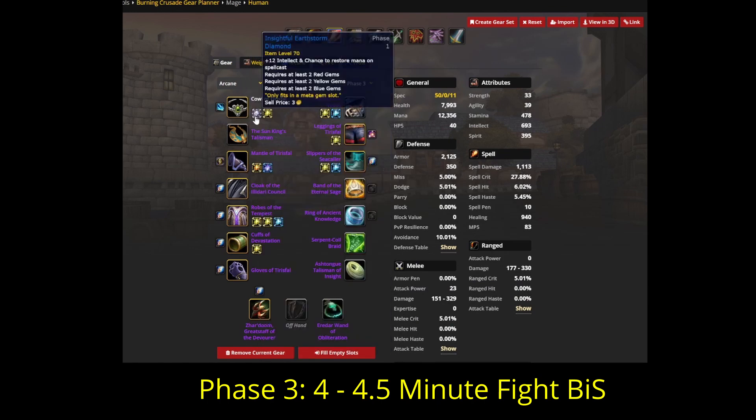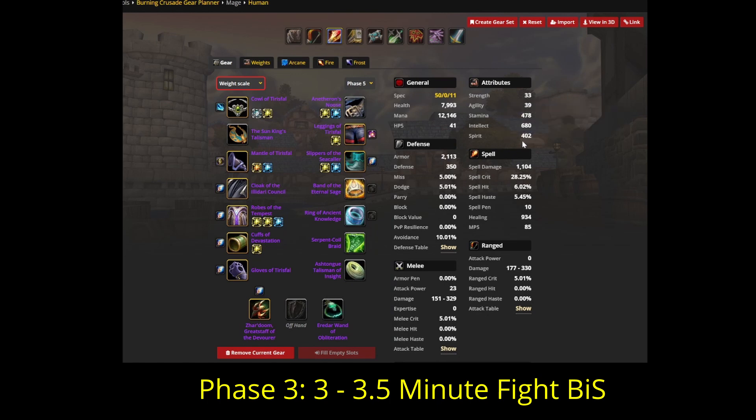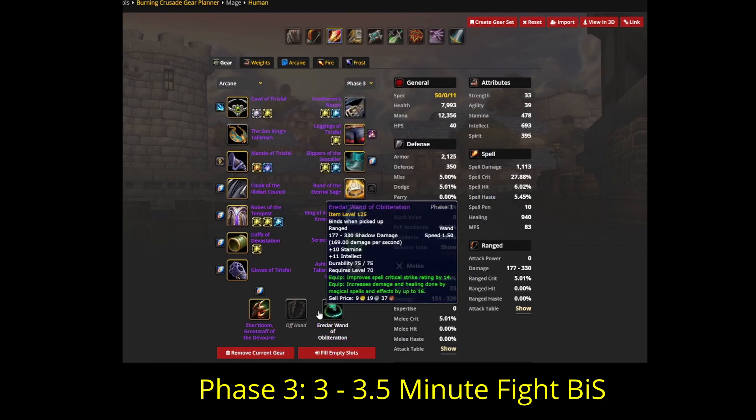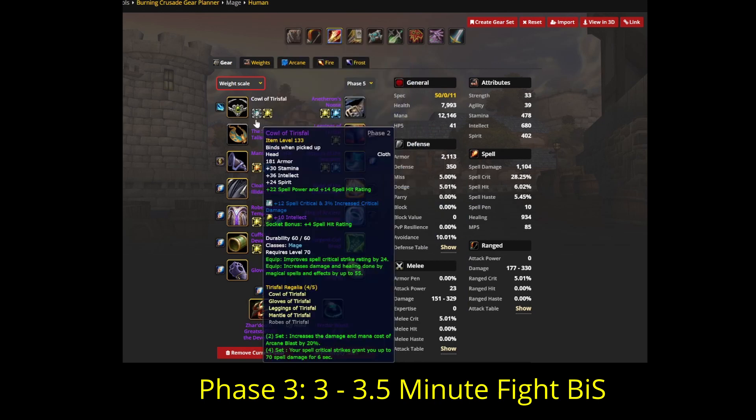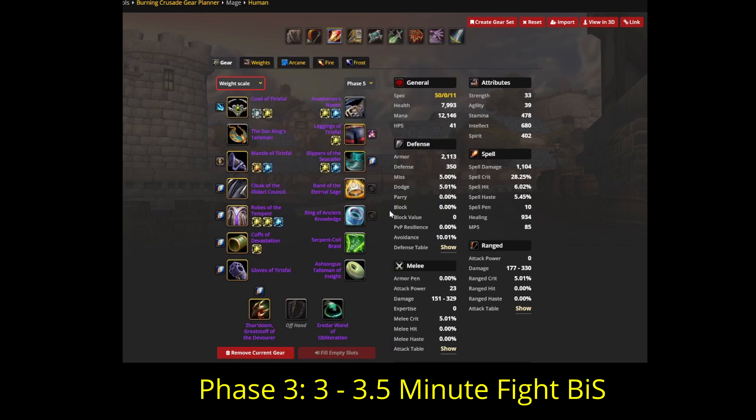And if your kill times are even faster, we can go a little further and change out our Insightful Earthstorm Diamond meta gem — which gives a mana proc worth roughly 35 MP5, equivalent to about 35 spirit and 12 intellect — and swap it for the more typically run spell crit and 3% increased damage meta. This will decrease your effective spirit value by roughly another 40. So between dropping the healer pieces and dropping the meta gem, you're losing roughly the equivalent regen of 100 spirit, making this set best for fights that last around 3.5 minutes.